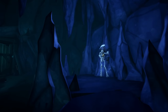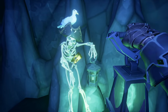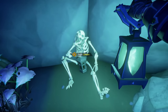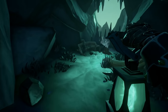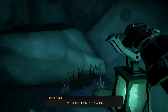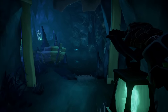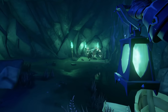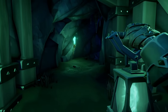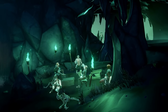After a bit you'll come to a room with more lanterns to light. Find the scurvy dog and light his lantern. The next one is hidden behind an arm — move the arm away and light that lantern. The last one is at the back: follow the stream and in the back of the rowboat is the final lantern. Once all three are lit, these guys will open the door for you.